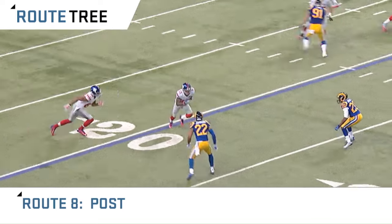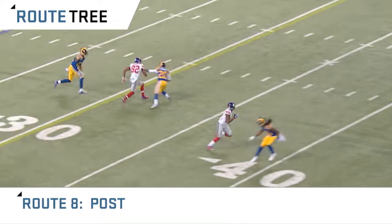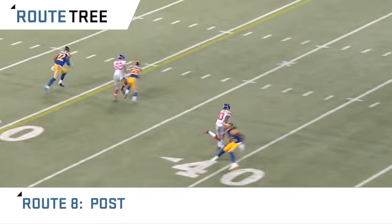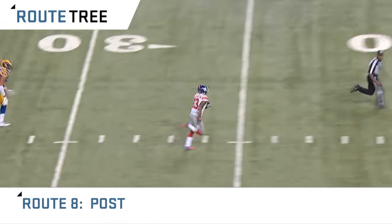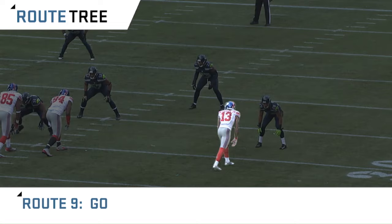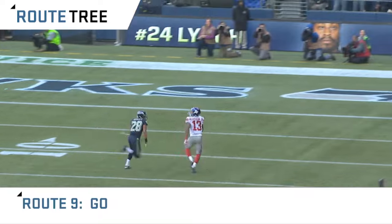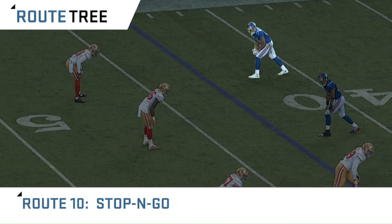An eight route is known as the post. You sell it like you're breaking outside and then gain leverage by cutting toward the post, jumping inside of the defender, usually creating a big pass play for the offense. Now we have the nine route, a go route. It's about pure speed, where the receiver breaks outside and goes straight down the field for a deep pass-catching play.